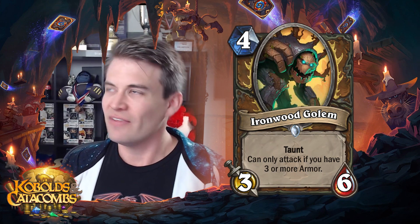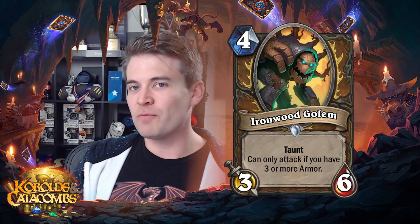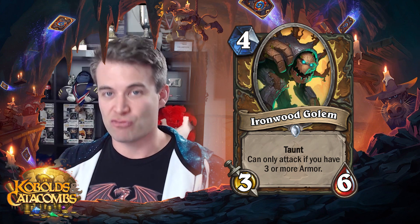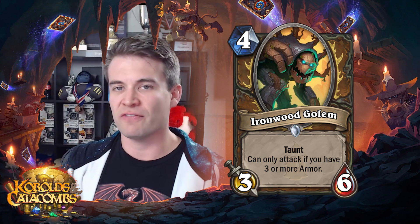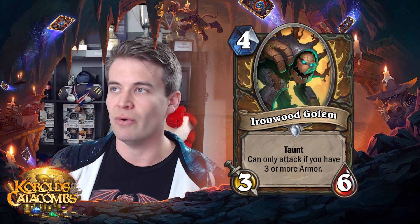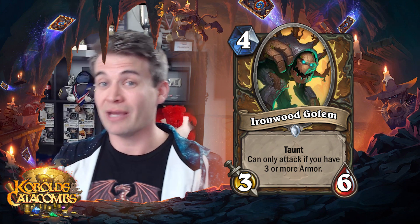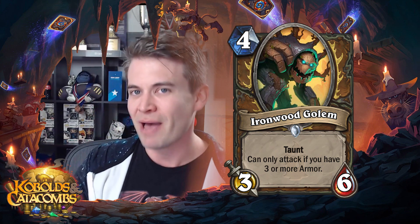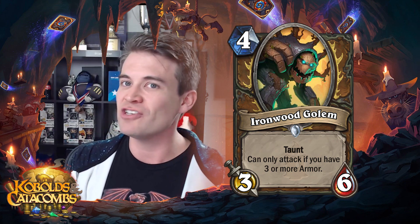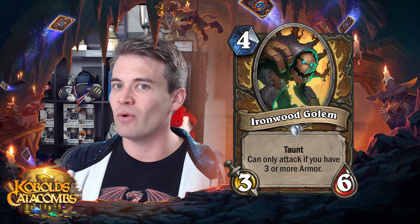Next up we have Ironwood Golem. This card was pretty negatively received when it was revealed. A lot of people saying it's just slightly better than Ascension with a drawback. And it seems like a lot of those people don't really remember Twilight Guardian, because Twilight Guardian was incredibly strong — it was one of the reasons that Dragon decks were extremely powerful. Just a 3-6 taunt for 4, obviously with a drawback of can only attack when you have 3 or more armor, but this is a very, very powerful card. 6 is a lot of health for minions to get through, and 3 is a lot of attack. Yes, this has a drawback, but Twilight Guardian kind of had the drawback of sometimes it doesn't have taunt, sometimes it doesn't have 3 power, and really directed how your deck had to be built.